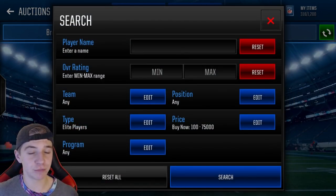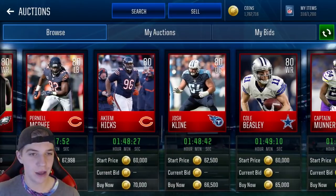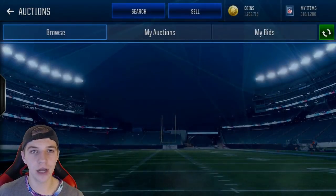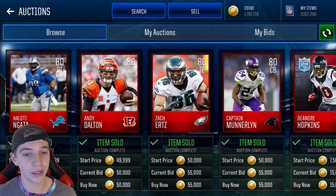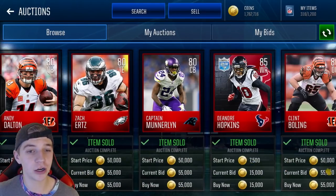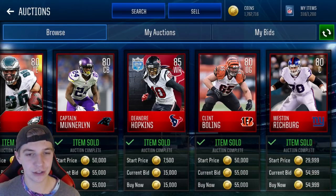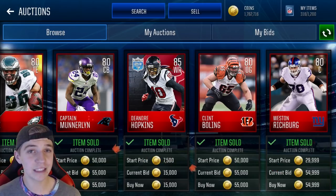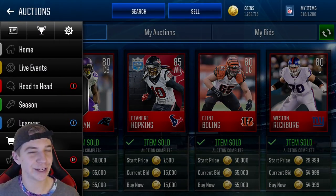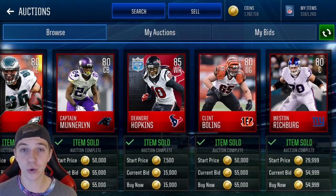The auction house is where you're going to make the bulk of your coins from this promo. Elite players have taken a huge hit in price — they're going for around 50,000 to 55,000 coins now, whereas yesterday they were going for around 140k to 150k. You can easily pick one up for 50k right now, or sell your own elite players for 60,000 coins.